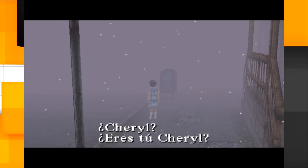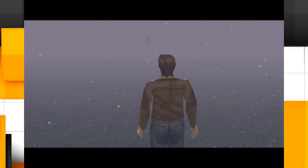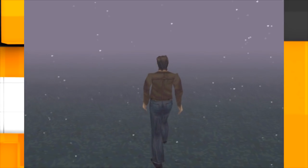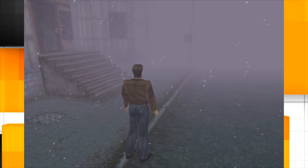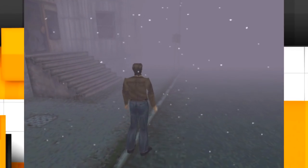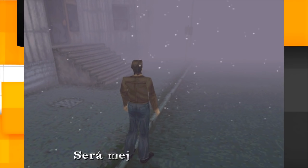¿Es esa Cheryl? Vamos a ver si funciona. Aquí el chiste es que hay que encontrar a Cheryl. Hace un pequeño glitch en el cual te pasas un poquito de las restricciones que tiene el videojuego, de cómo está programado, y te deja acceder a una zona que se supone que no tienes que acceder. El videojuego te hace ir hacia adelante y no te deja pasar. El truco, supuestamente, es ir poniendo SELECT.